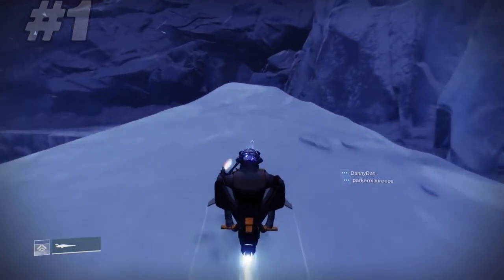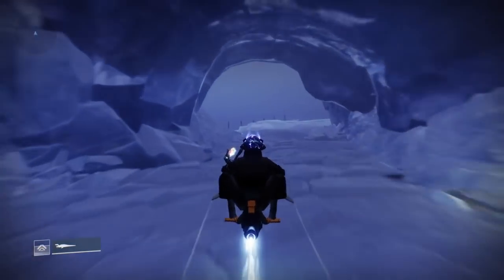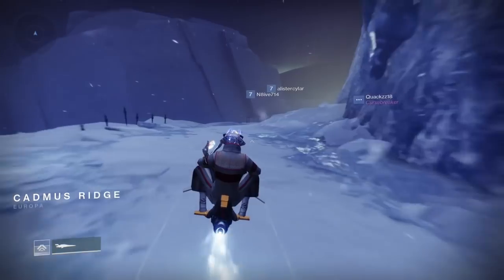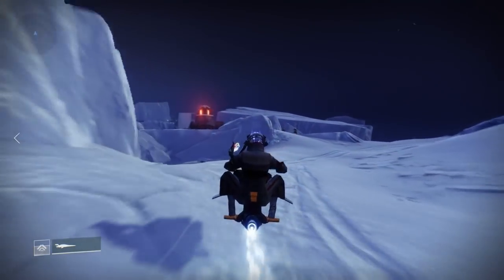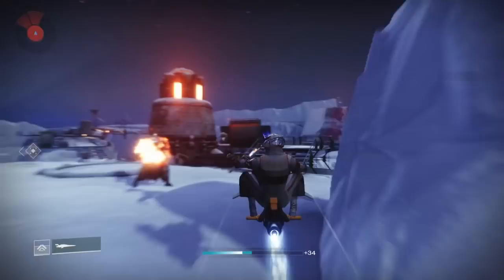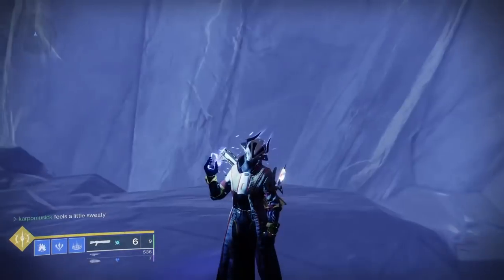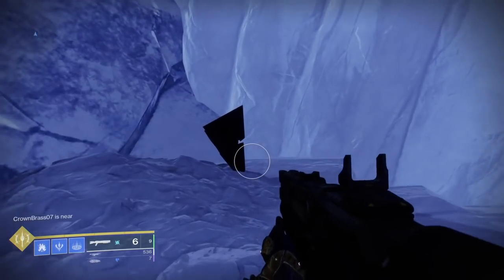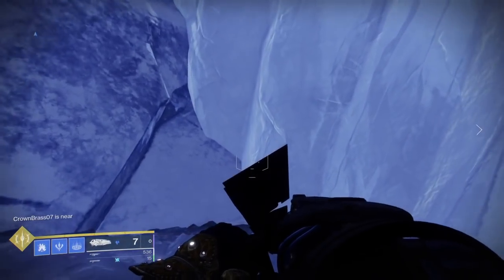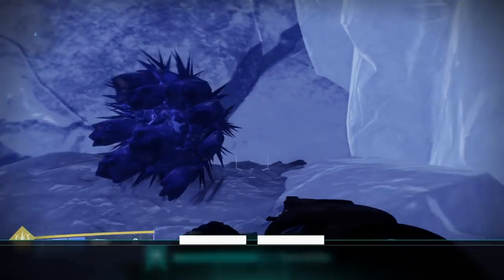We need to get five fragments total. We're going to start at Charon's Crossing and head to the very first location. All of these are going to be quite a bit of a journey. Those are the Doritos we're going to get. We need to get five of them. We're just going to hit this with the exotic grenade launcher and boom — we're done with the first one just like that.